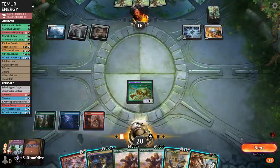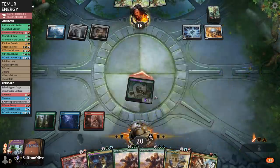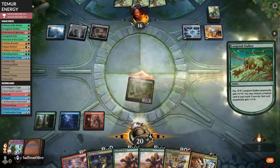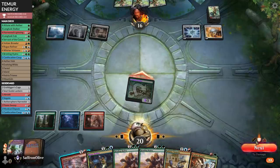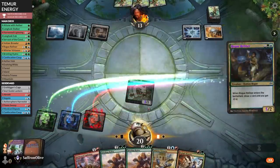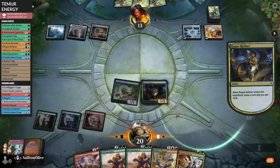There's our red mana. Play the land, go to combat, attack. Grow Rogue Refiner, hit for three. Rogue Refiner — now at five power — perpetually buffed. Drawing a land please, one more time.